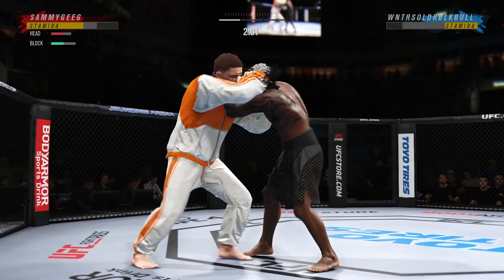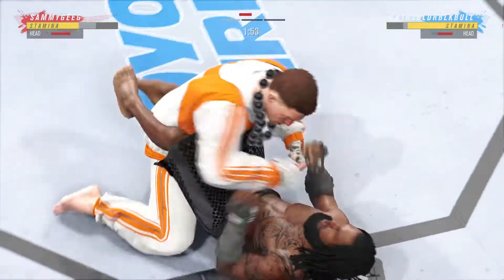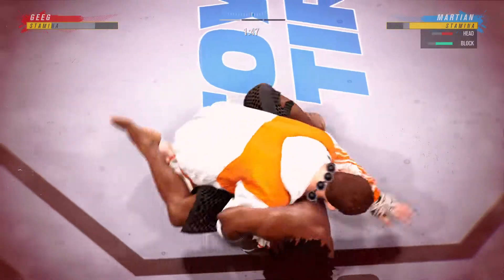He engages in the single collar tie. Big knee. How about the transition with the ankle kick? Now we will see where he goes from here. Got the ankle kick — let's see how he advances from this position.